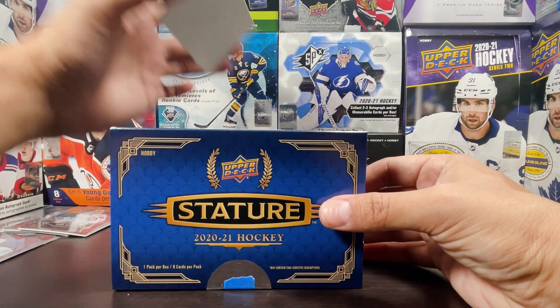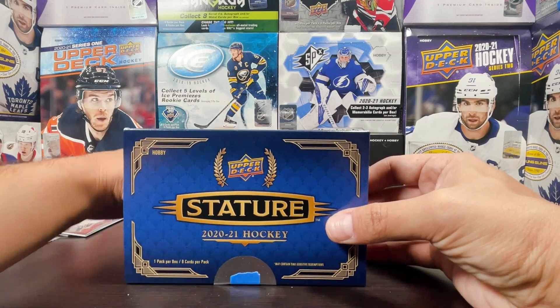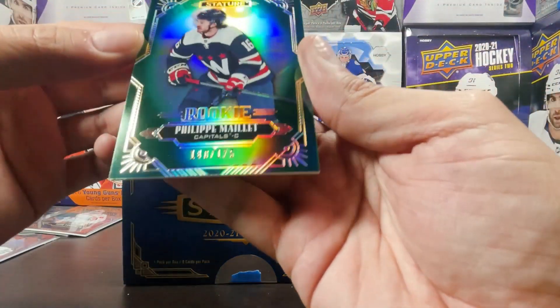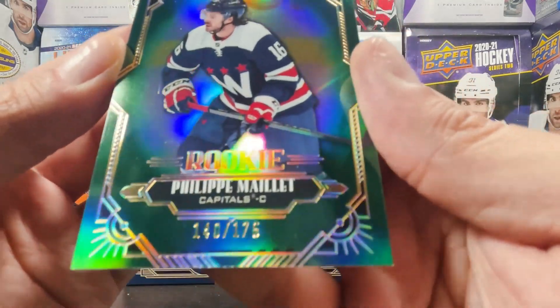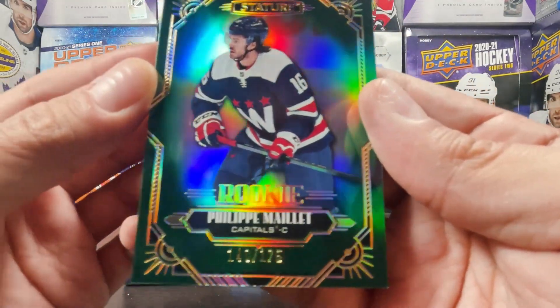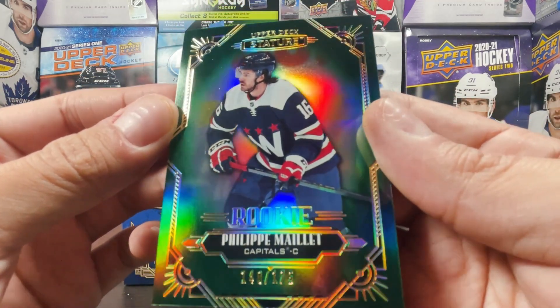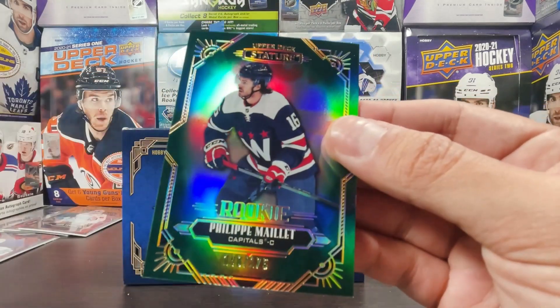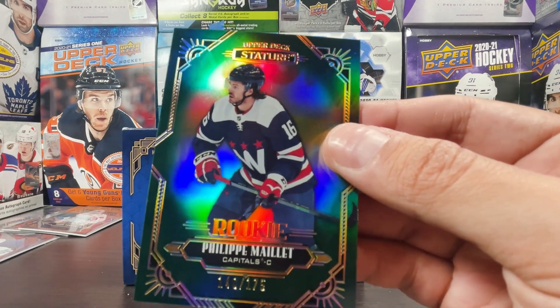Felt like one card together, so I guess we got two cards — we don't need the decoy. First card is a Philip Malay — this is not how this was supposed to go. 140 out of 175, Philip Malay green rookie. That is disappointing. I feel very bamboozled right now.